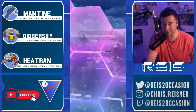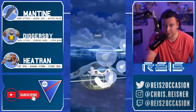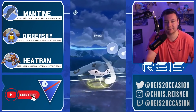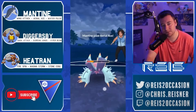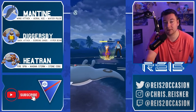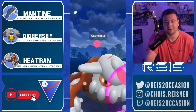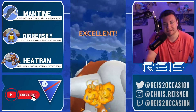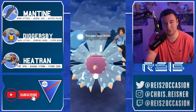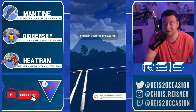Gonna clear the debuff now. In comes Mantine, still has both shields, so finally investing in one — it is a Sludge Wave, so a nice shield there. Building up and throwing the Aerial Ace, slowly chipping away at Toxapex. The Girafarig comes back — gonna put it on Heatran. Understanding that the next Confusion wasn't going to register, and now will get to Magma Storm — only one away. Beautiful — Heatran could have closed that out a few different ways but it worked out very well played.